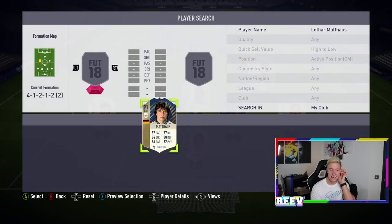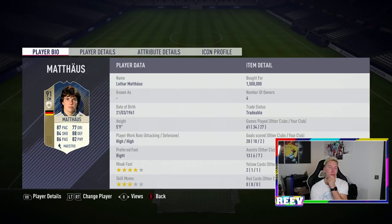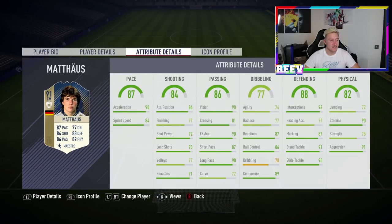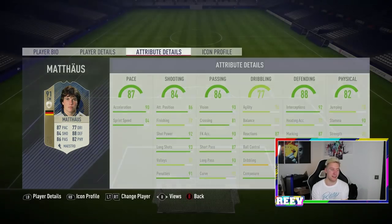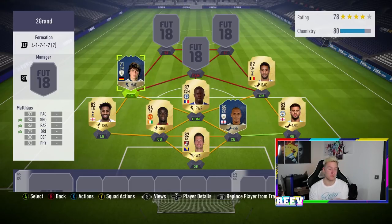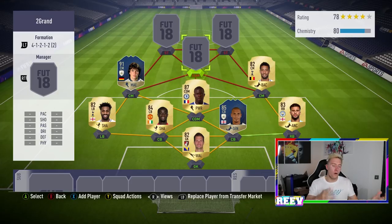Now here's where we get onto the entertaining part. The second icon in our team is centre mid Lothar Matthaus. Look at that card — 1.5 million coins. 90 acceleration, 92 shot power, 93 long shots, 90 long pass, 91 stand tackle, 90 slide tackle, 92 interceptions, 90 stamina, 91 aggression — 11 stats above 90. Unbelievable. He is so, so good on this game. He doesn't ever tire because his stamina is 90. He's 1.5 million coins but he plays like a 1.5 million coin player — and all of the icons I play with are incredible in-game.